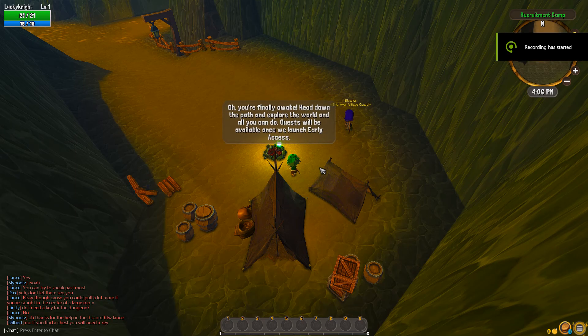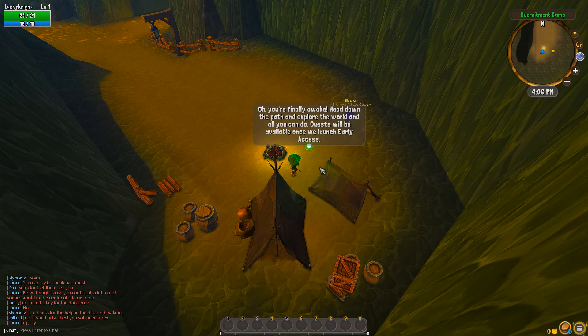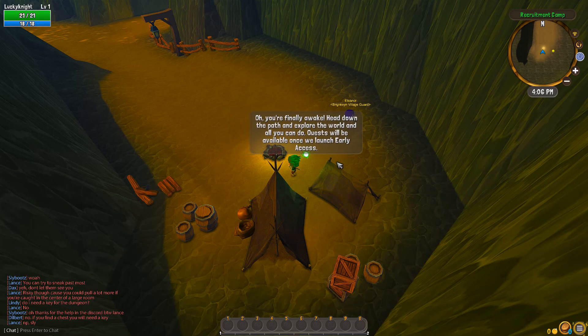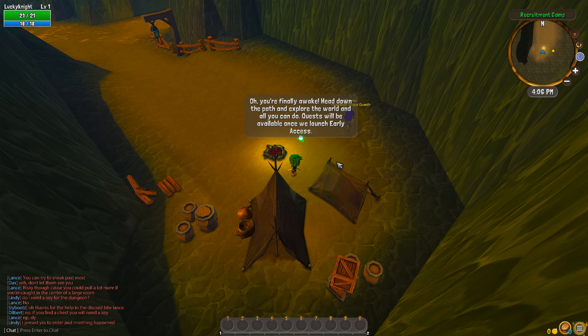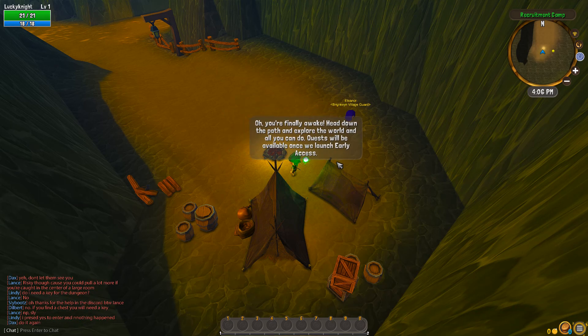All right everyone, we're just getting started in our first gameplay video of Tales of Toast. We've just received our early access key and now our little wisp is going to be our main guide along this journey. He states to us: 'Oh, you're finally awake. Head down the path and explore the world and all you can do.'